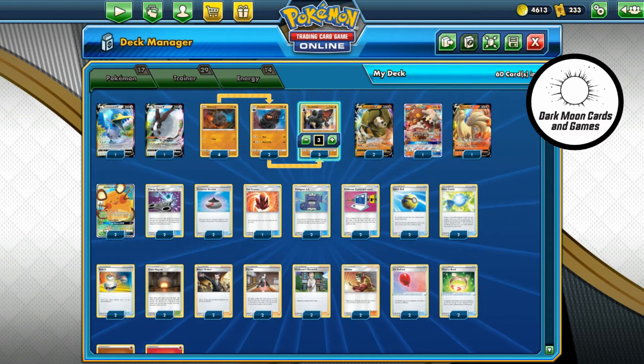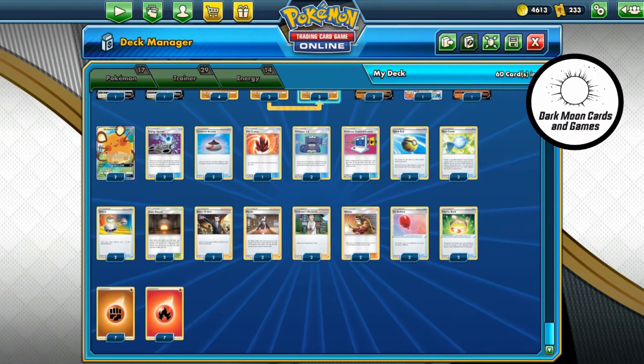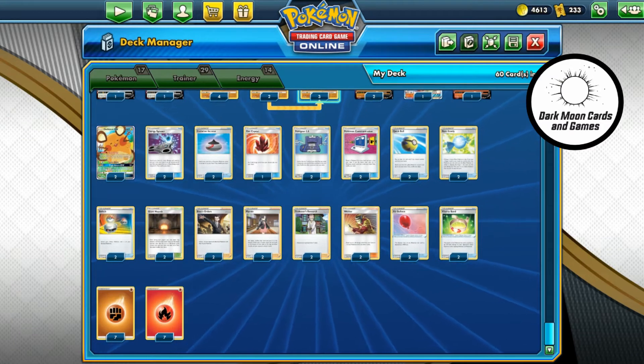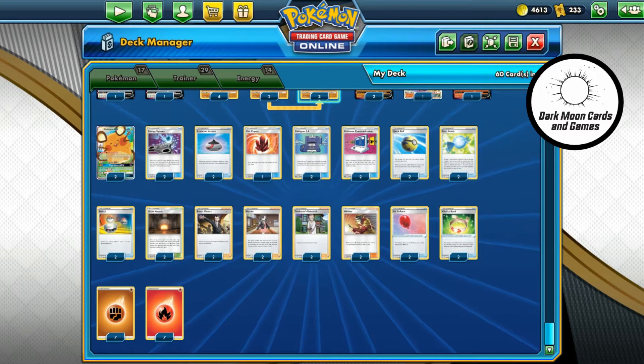One thing to talk about in this deck — and it'll apply to the Copperajah deck as well — is the damage output of all these guys. I think it's indicative of the majority of the format. Whether you hit for 190, 220, or 240, I think it's all kind of arbitrary now. Those numbers cover most of the two-prize V's and GX's. More often than not you are playing to two-hit the tag teams — guys that are 270 or 280 — or the V-Maxes that creep up to as high as 340. So just keep that mindset rolling around as you check these decks out.